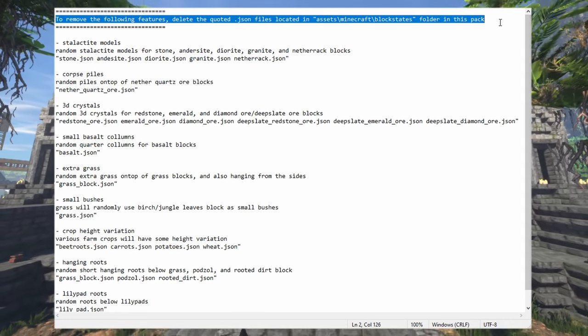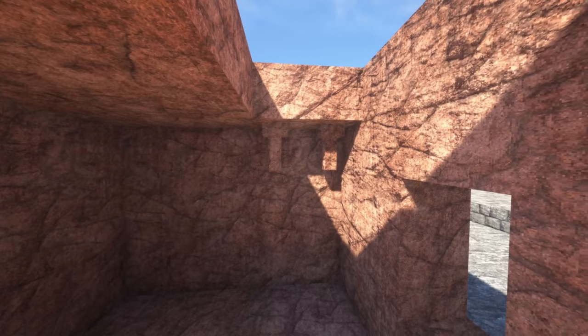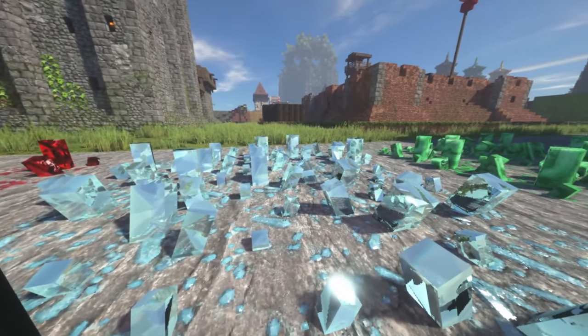If you'd rather not use certain features, you can disable them individually to suit your taste. The model pack adds certain optional custom models for a few things, such as stalactites and 3D crystals on certain ores.